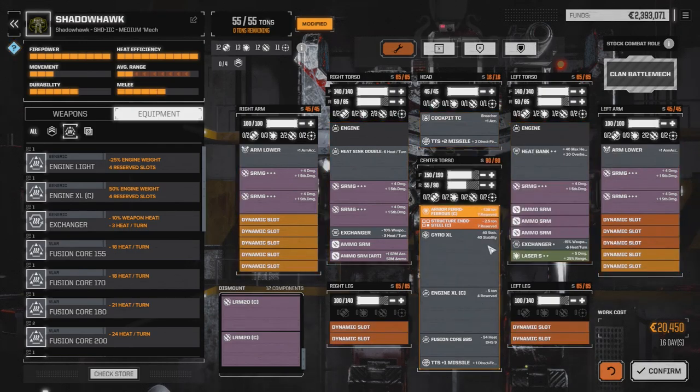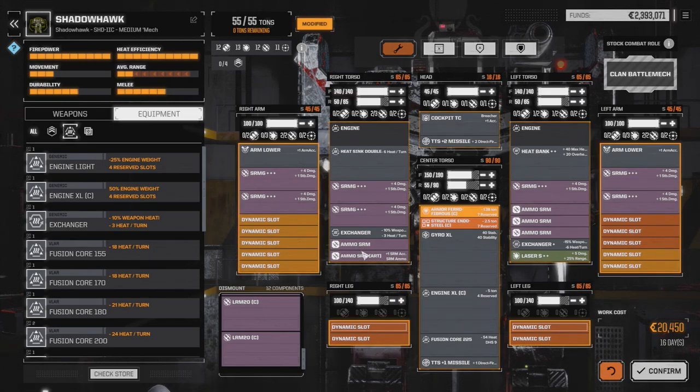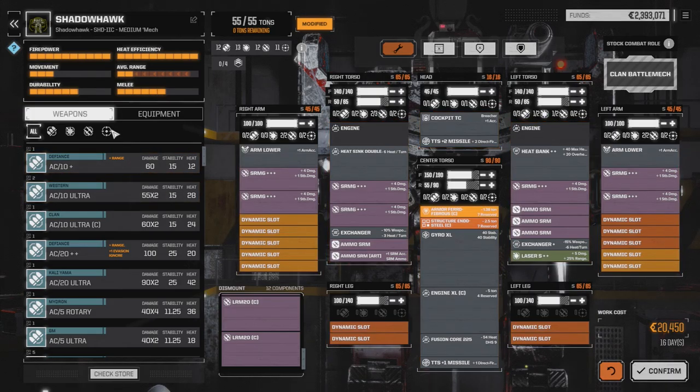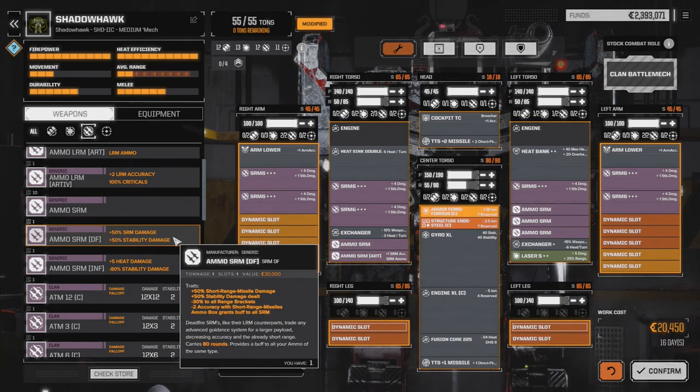With all of these SRMs, we'll have plus 3 or 4 accuracy. The damage is 504, which alpha strike-wise is bigger than the LRM-20 build. You're firing less missiles, so it's 12 damage per missile. You can install dead fire ammo on this if you want — rather than running the targeting ammo, SRM deadfire ammo is plus 50% SRM damage, which I believe is applied after the triple plus damage. So it'll be 18 damage per missile, increasing your damage by 50% overall.